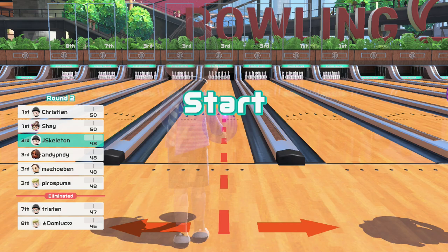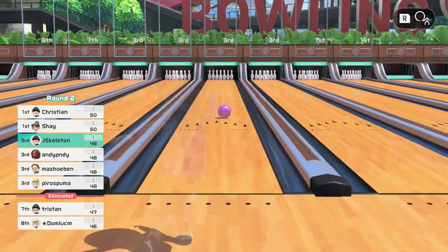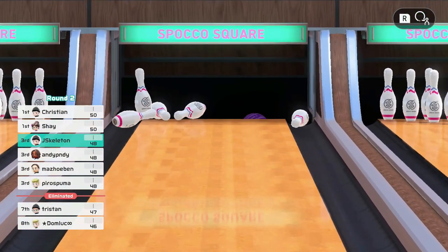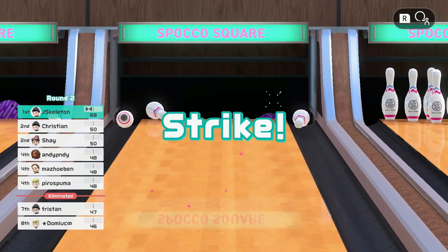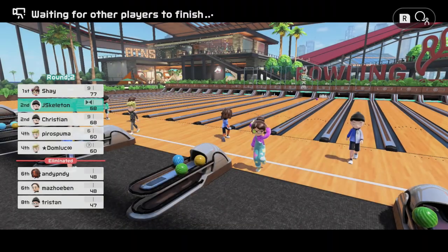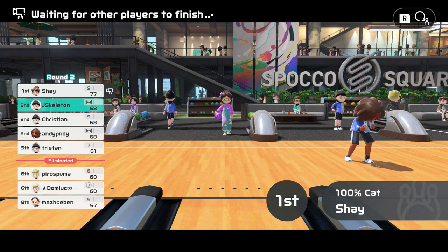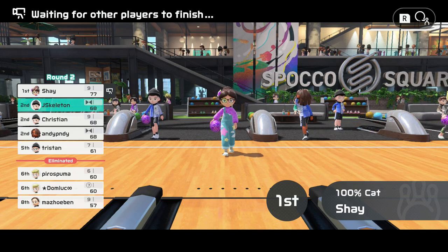I don't know if that specifically puts you in a different pool, but I would assume that as you climb the ranks on the leaderboards and you get to, let's say, A rank for example, you're going to play against more A rank people. And if you turn that off, it's going to be more of a bigger pool. I don't know how the matchmaking specifically works, but that's kind of how it works in theory.